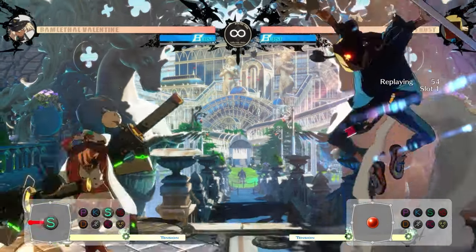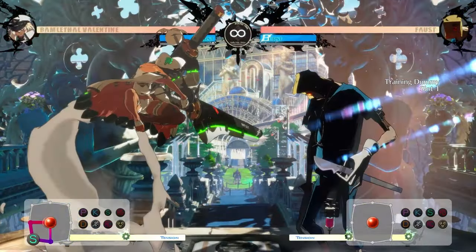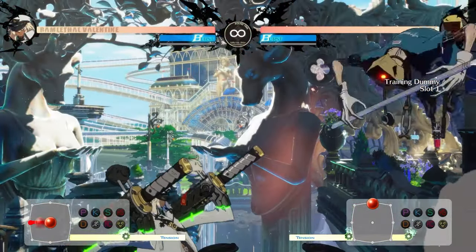These are punishable on whiff, just barely. So these are your key buttons for a keep-out game, combined with her special of quarter circle back slash in the air — this massive two-hit sweep that will also cause knockdown in mini strings, whether you're jumping up with a punch or a kick.